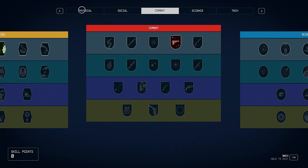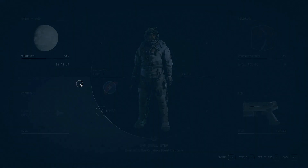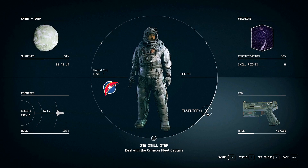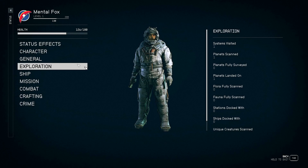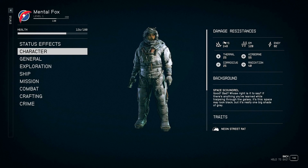Let's see — physical, social, combat. This is kind of like Skyrim, except without as many choices. Status. Character. That's kind of cool — it shows us our traits in case we forgot. But where is my health? Here it is. Holy cow — 126 out of 180.